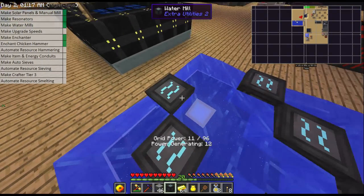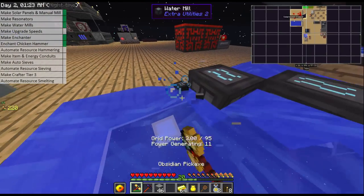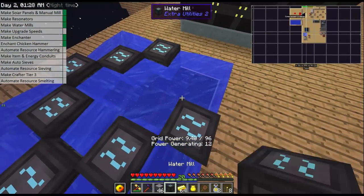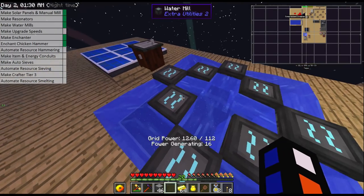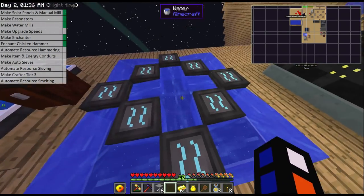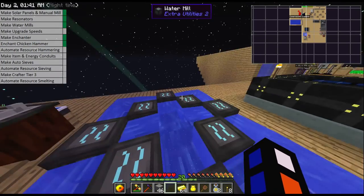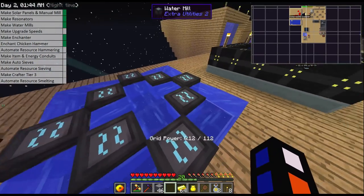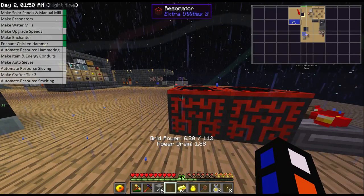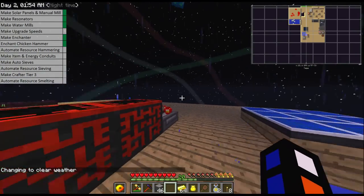Redstone gears are just redstone torches — torches are just sticks and redstone — so let's make some of those. We've finished our water mill setup. You'll see our grid power for such a small area: we are actually generating 112 grid power. We can stack this, change the layout, and extend it. We need one grid power per speed upgrade and we're going to start with 40.